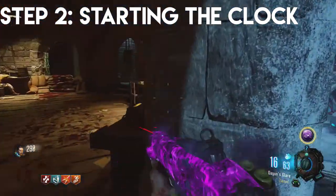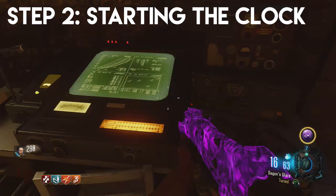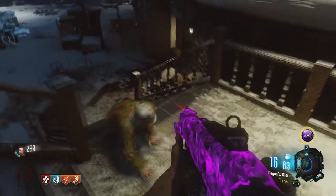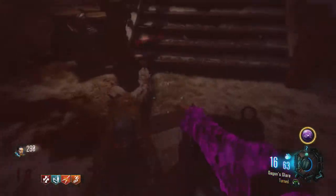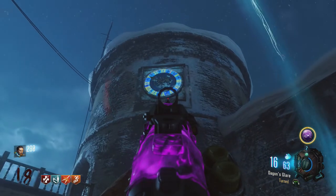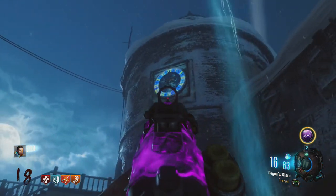Here on the second step, you're gonna come up to this little control panel in the actual bell tower room, and you're gonna hold square on that little lever right there. What that is gonna do is start this clock moving from the time of 1:15, I believe it is. And you are going to basically wait for that hand to move all the way around until it gets into the position of 9:35.